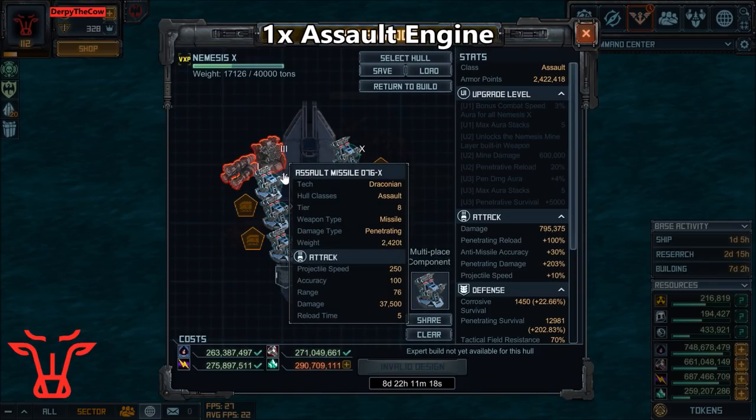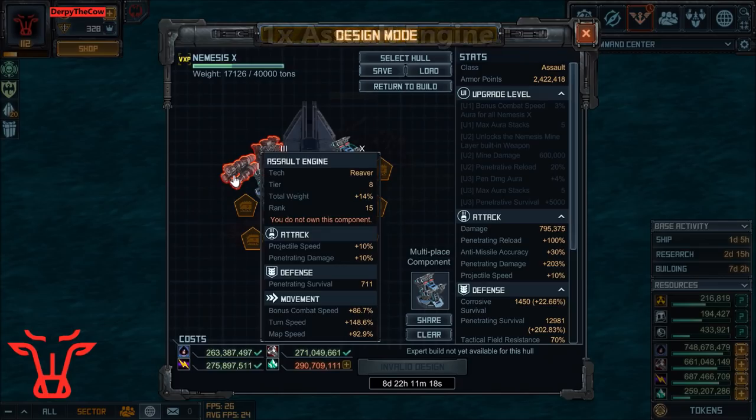This one just adds extra combat speed and turn speed, but it also adds extra projectile speed, penetrating damage, and penetrating survival — so it helps out adding penetrating survival, which is what I'm going to focus on.